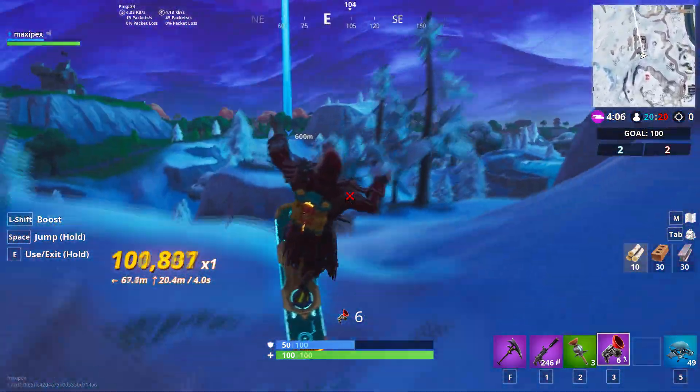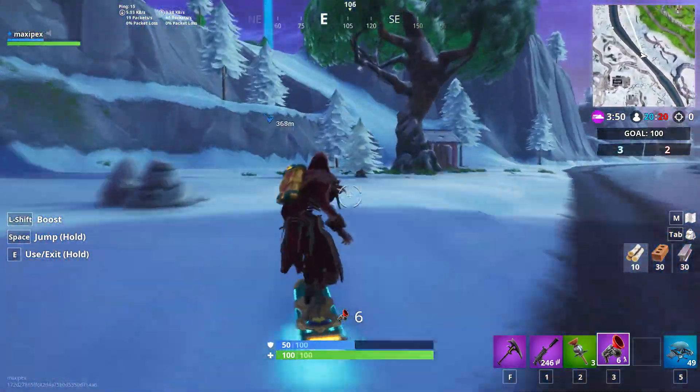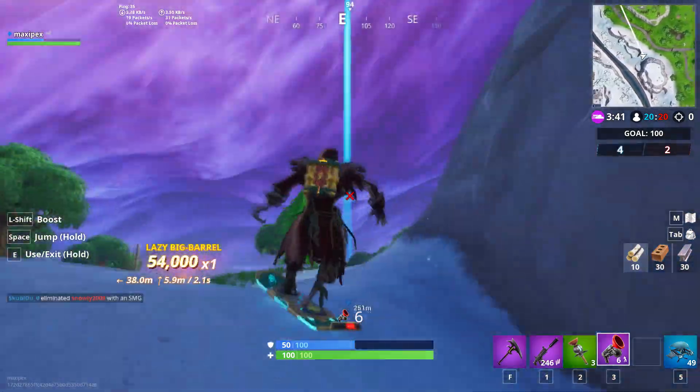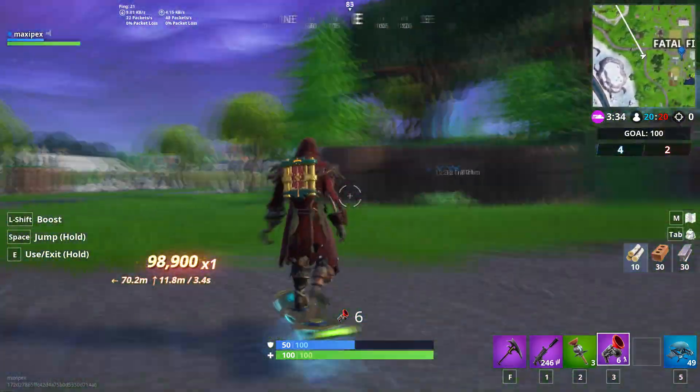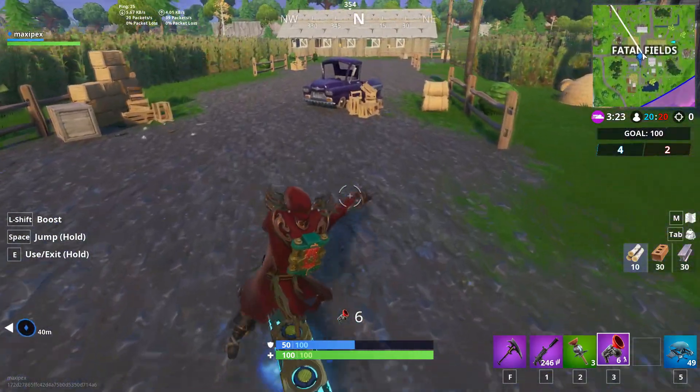To go faster, jump, pull up the nose, and then boost up — you will fly in the air much more and you'll be much faster. When you come to the battlefields, be careful.